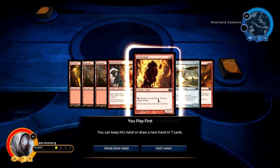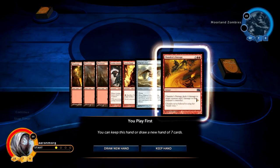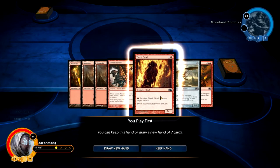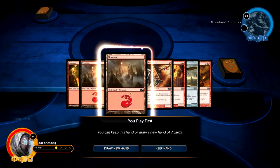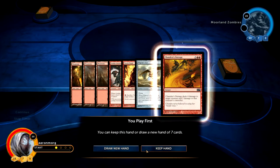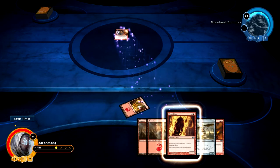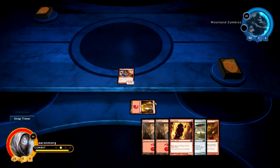We've got torch fiend, a goblin arsonist, and pilgrim's eye. This is pretty good — I have a cheap creature, another cheap creature, something to do on turn three, and something on turn four. You want to make sure your mana curve is good: one, two, three, then four. Let's keep the hand. I go first, and I'm throwing down some goblins. Typically blue-black decks are slow — not as slow as green, but they take time.